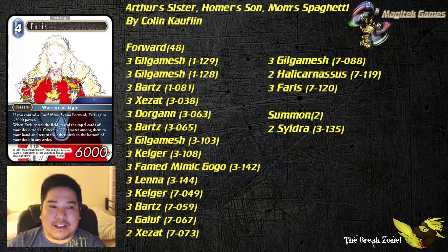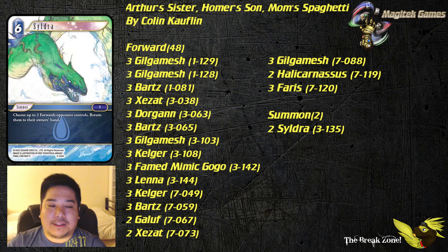Last but not least we've got Ferris — being able to search your deck to play the special you need, or maybe get a Kalgar to start your combos, is awesome. Lenna works with her too, so it's a good deal. And we also have Sildra, who can clear the way for all your forwards. When you're flooding the board with Dawn Warriors, Bartz, and Gilgamesh, Sildra is definitely going to be a game-ender.